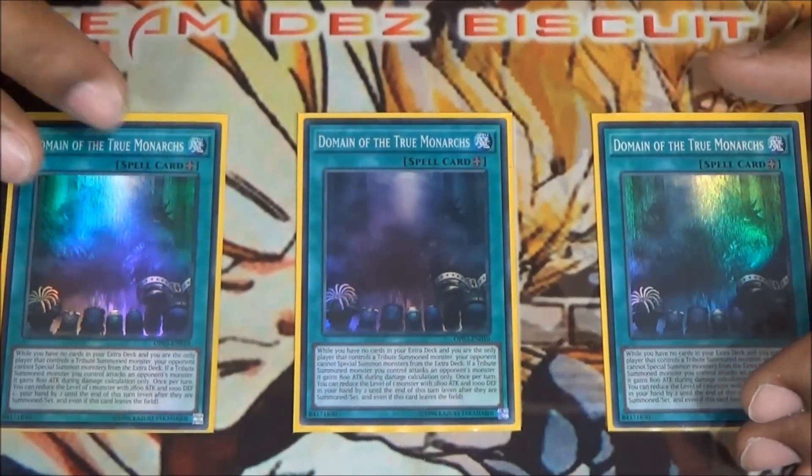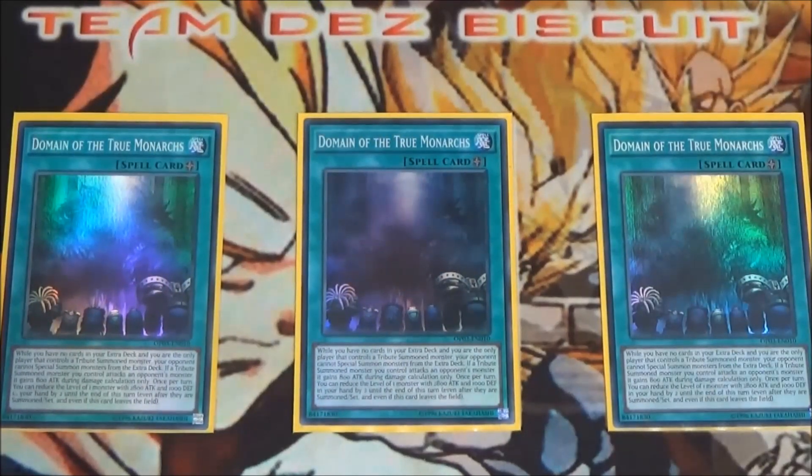We're also running three Domain of the Monarchs. This is what made monarchs really good back in the day — locking your opponent out of their extra deck as long as you have a tribute summoned monster on the field. It also lets you reveal a monarch, which cuts that monarch down two levels, and if it's a mega monarch you get it for one tribute summon. When they're attacking it gives a boost, and if your opponent is a combo deck that plays out of the extra deck, you're pretty much locking them out.